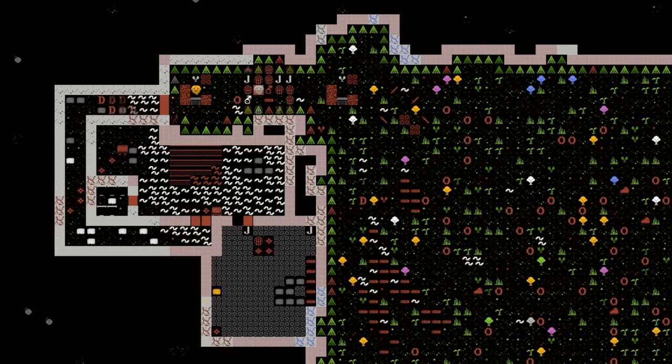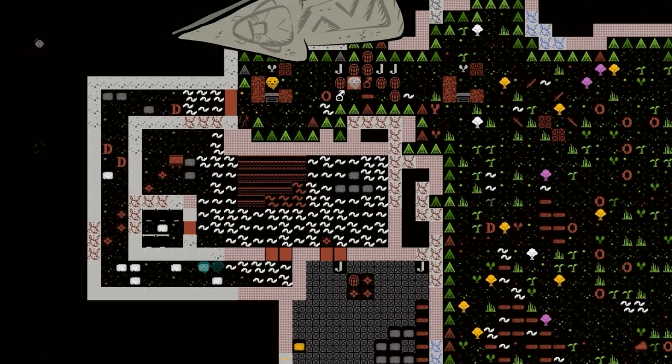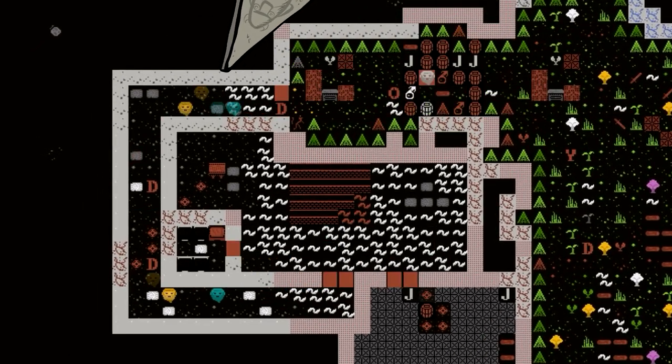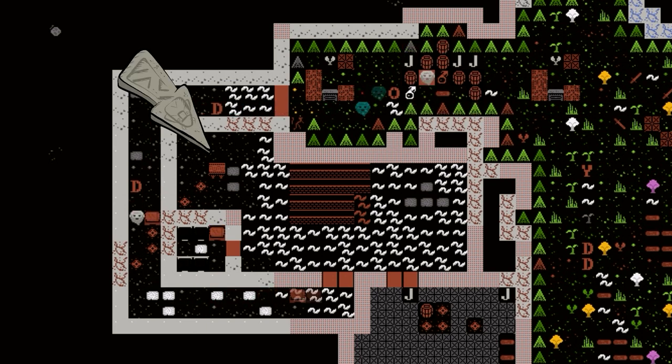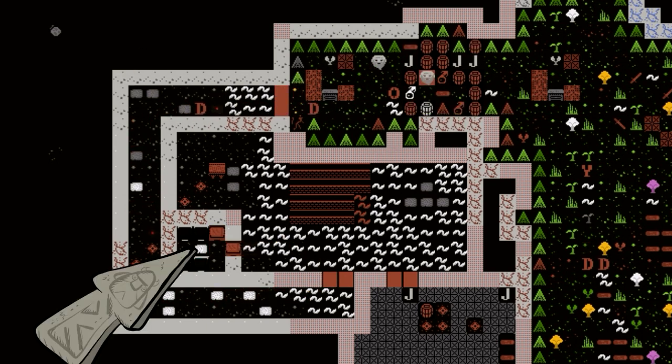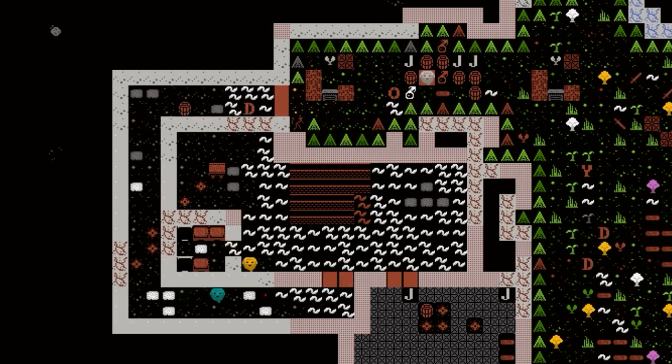That's pretty much going to do it for the fortress. We have the entry hall here that kind of circles around to the actual fortress proper. We have a farm plot going, a little tiny meeting hall, as well as a small dormitory and a storage area. Dwarves could be absolutely fine living in this place for at least a year. Much longer than that and we would start having some problems.